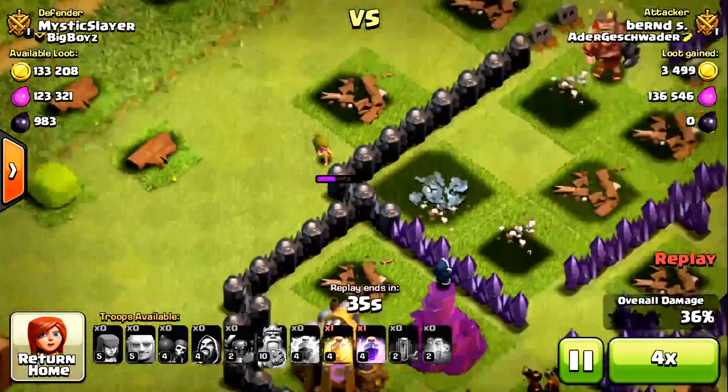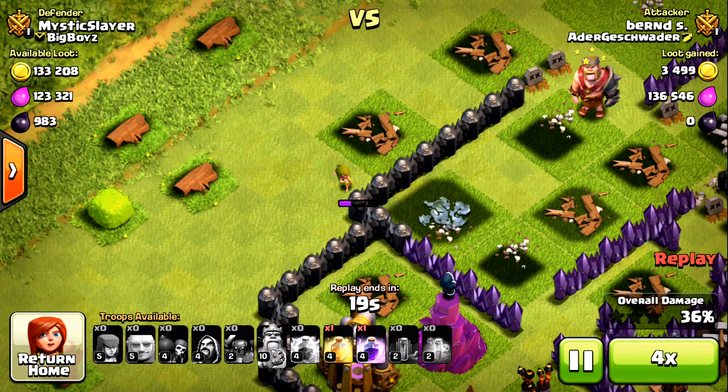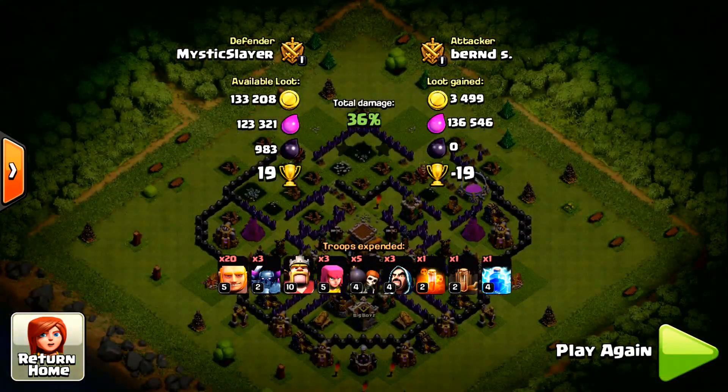I was so annoyed because he wouldn't end the raid. The collectors aren't full, there's a wizard tower guarding — he's not gonna get any percentage from that archer. Just end the raid! But he waited until the end. That's plus 19 trophies for me and minus 19 for that guy. That's how strong this base is.